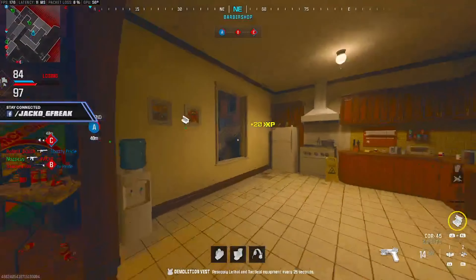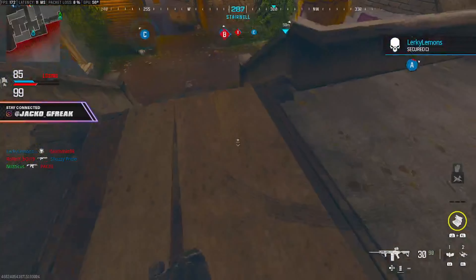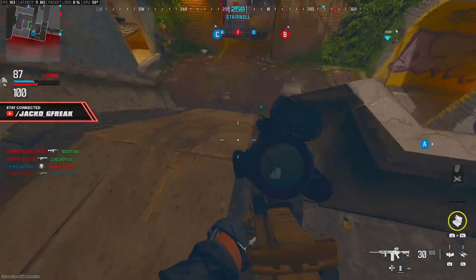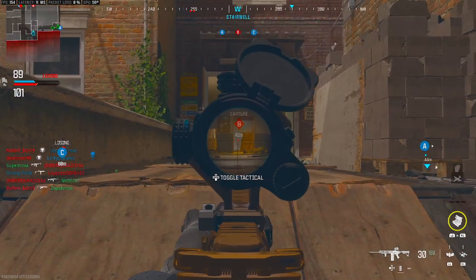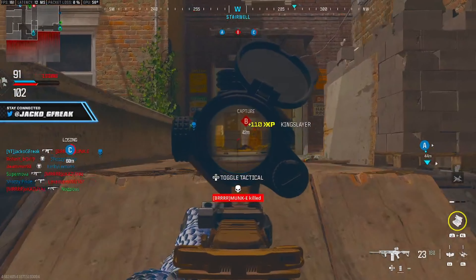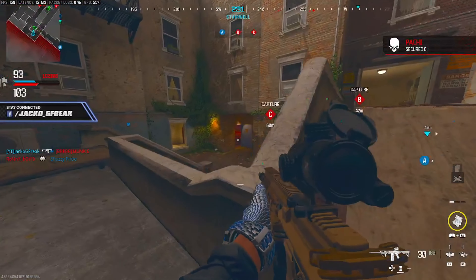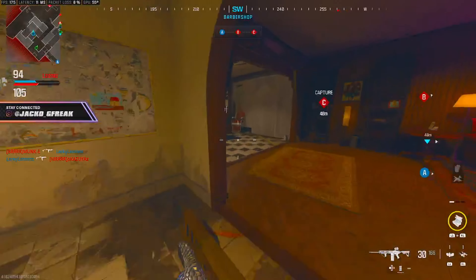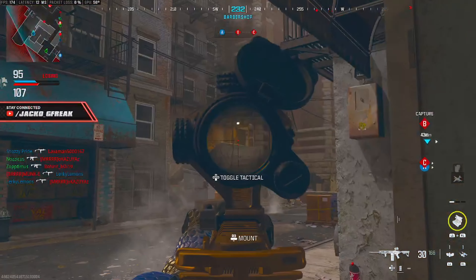We respawn back down the hallway and we're going to play to the strengths of this gun. That's what a lot of people have got to do in this game — play to the strengths of the guns you use. If I'm using a long-range gun, I'm not going to be sitting around the B flag bunny hopping. I'm going to be holding down the long lines of sight, watching over the team, making sure they can get the objective.